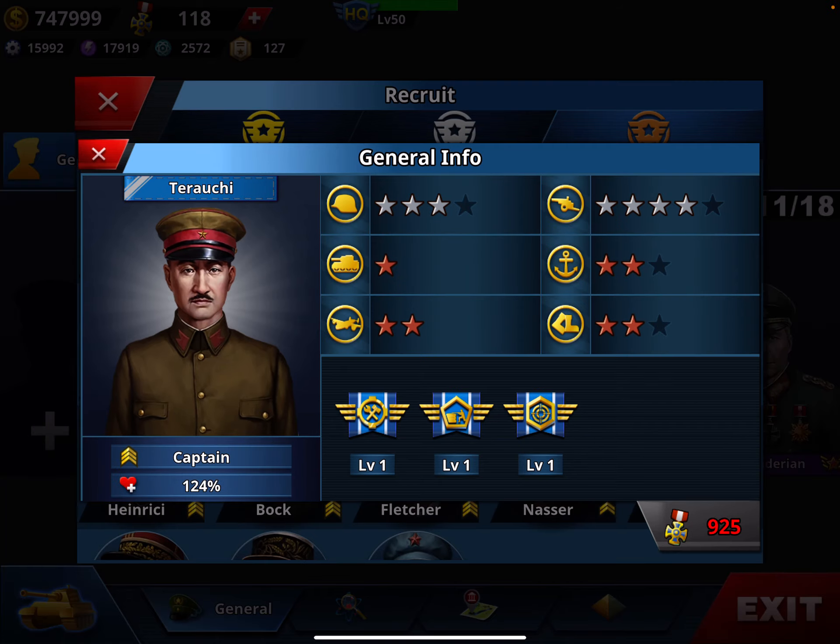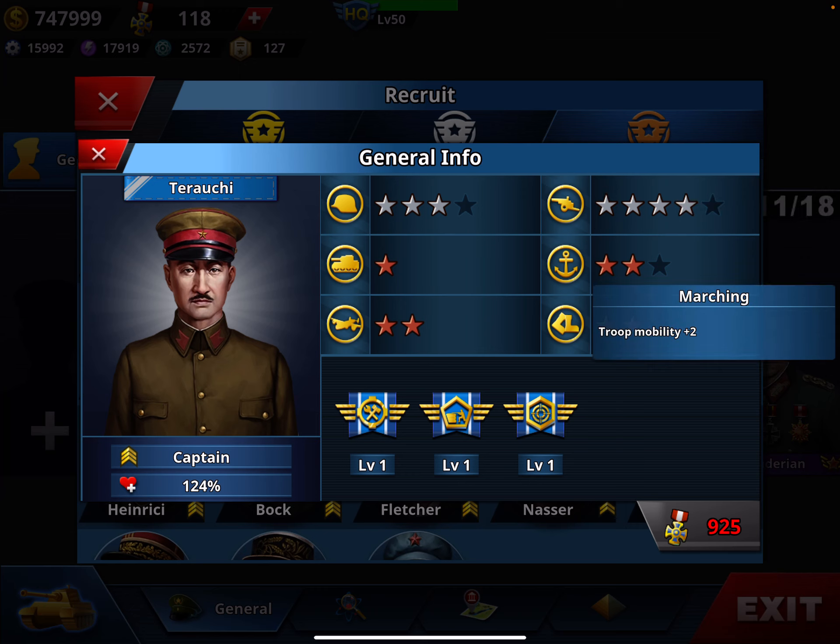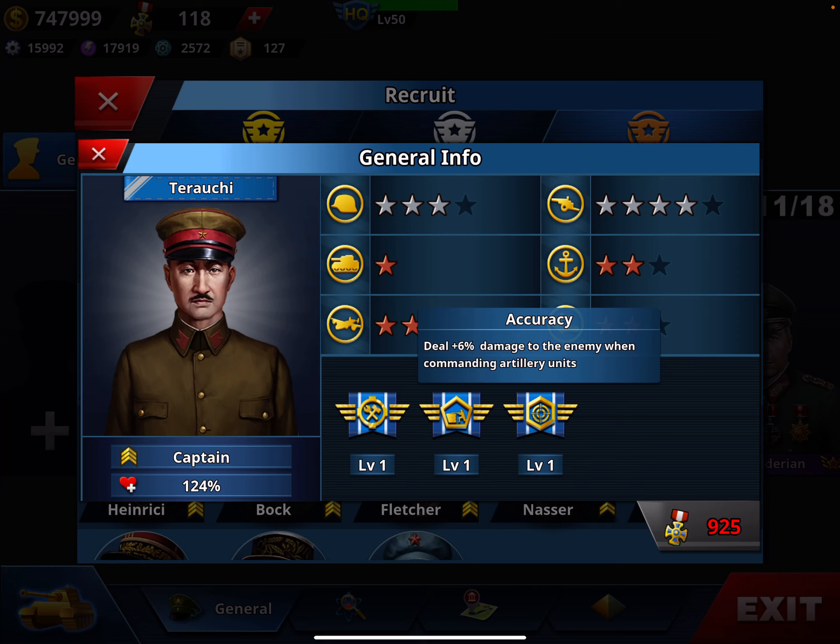I also recommend Terauchi — four-star artillery, upgradeable to five, and two-star mobility upgradeable to three, at captain level. He has Accuracy, which is much worse than what we saw with Badoglio, but he's also cheaper at 925 medals — about 300 medals less.